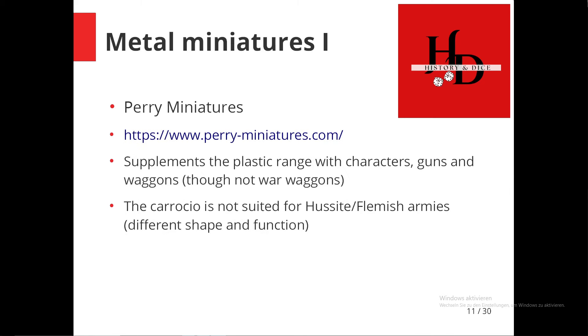Now we get to the biggest group of manufacturers: those producing metal miniatures. First of all is Perry Miniatures — I've said a lot about them already. The metal range is basically the same style as the plastic, supplementing it with characters, guns, and wagons. It matches very well and you have a lot of options. Just be aware that if you're using the character models they have very expensive armor, so they're probably not suited for Hussites or similar — they're really figures for your leader models.